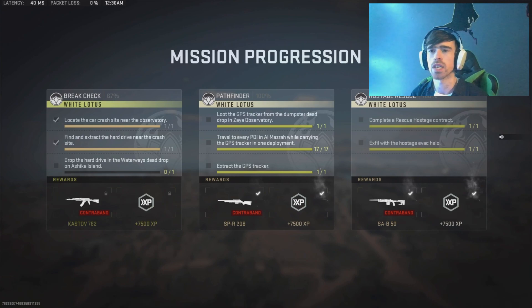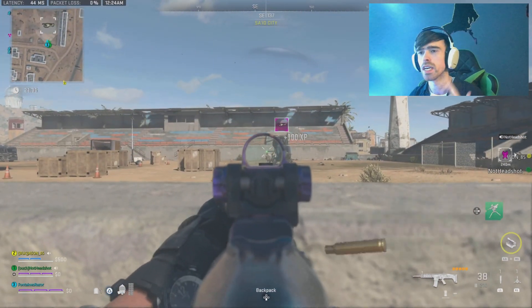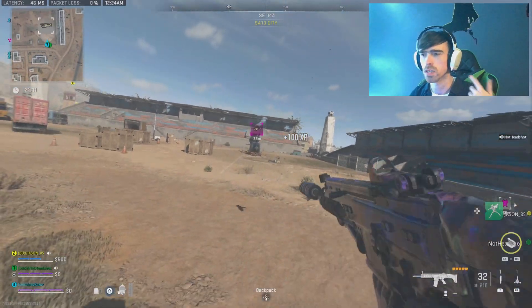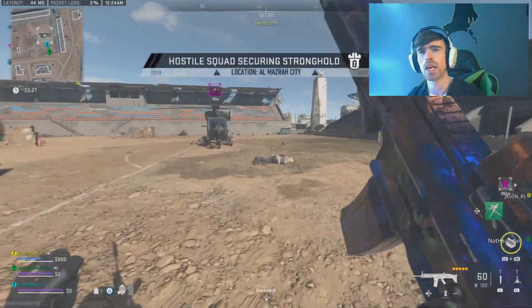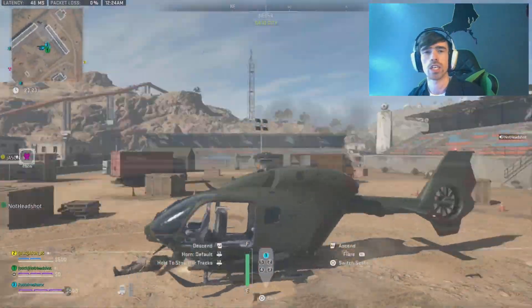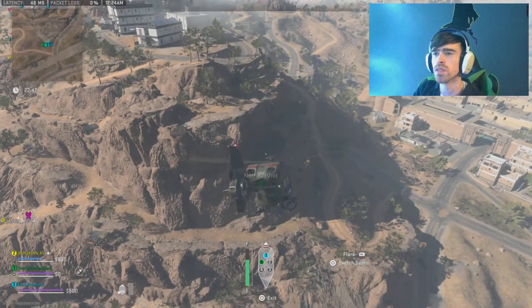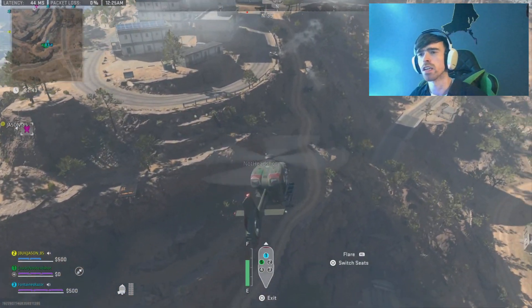We have to go to the observatory to locate a crash site, but we also have to go up there to get GPS trackers to bring across the map. So the first thing you're going to want to do is get a helicopter if you can. We got quite lucky and spawned beside one, so myself and Headshot were able to clear out the enemy AI, grab the helicopter, and then head up to the observatory to check out where the car crash is. And here it is on the right-hand side of the observatory — it'll pop up on the map exactly where, and you're getting a general idea from the helicopter.